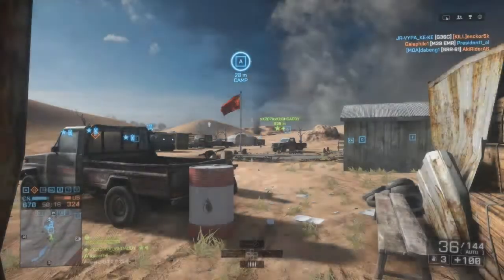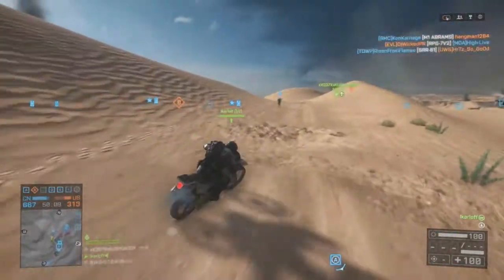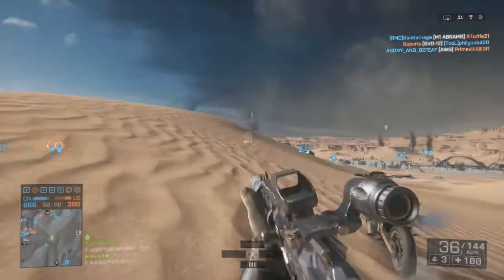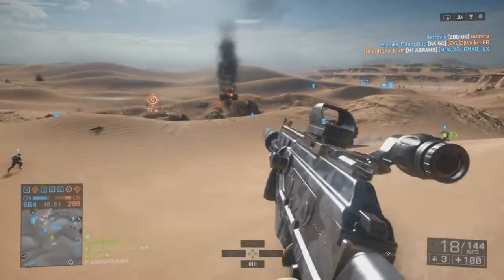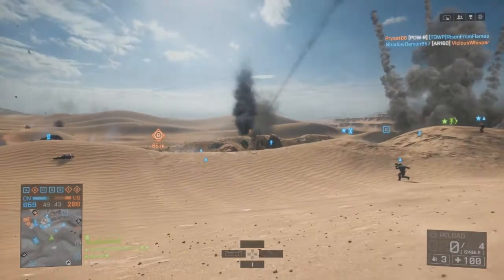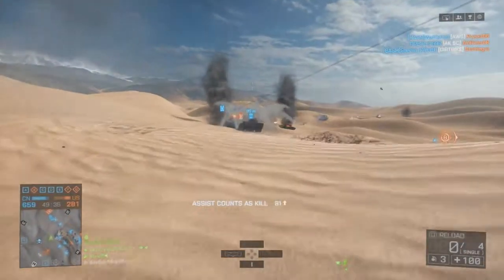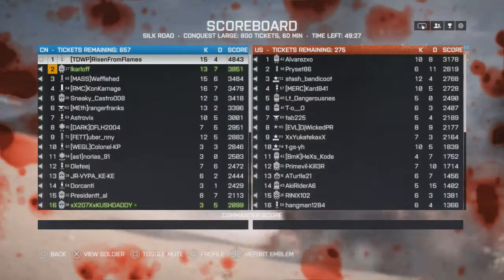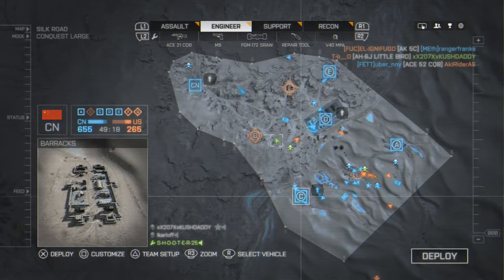Throughout this gameplay you'll also notice I get killed by helicopters. That's one of the downsides to the wire-guided missile launcher — you really can't take out helicopters unless you're a really good shot or the helicopter stays in the same position. You could always switch to the stinger missile, although it took about three to four shots to bring down one of those Apache helicopters. That helicopter is called the Little Bird — the same one that kept killing me Saturday.